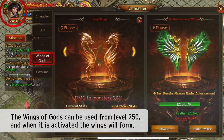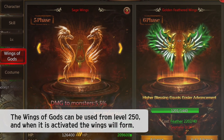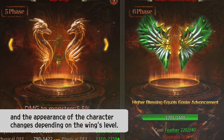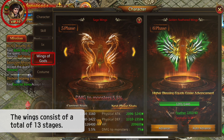The Wings of Gods can be used from level 250, and when activated, the wings will form feather items. Septaria can be used to increase the level of the wings, and the appearance of the character changes depending on the wings level. The wings consist of a total of 13 stages.